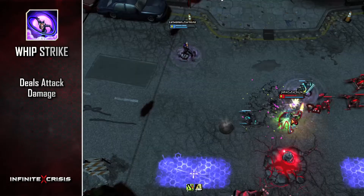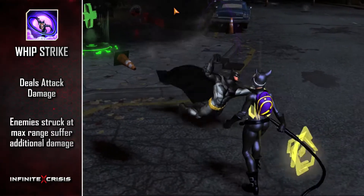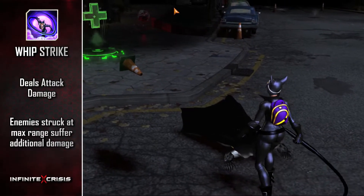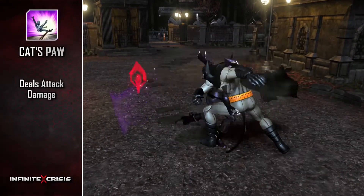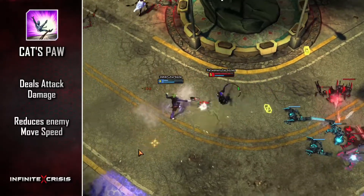Whip Strike deals attack damage and is considered a basic attack. Enemies struck at the farthest edge of Whip Strike's range suffer additional damage. Use Cat's Paw to pull an enemy's legs out from under them, dealing attack damage and reducing their move speed.